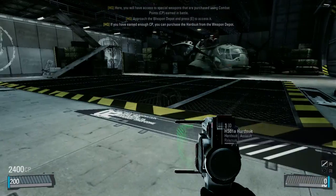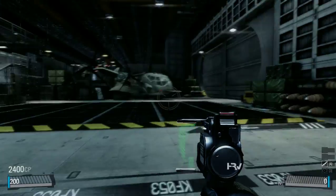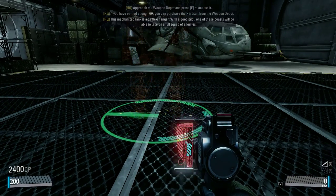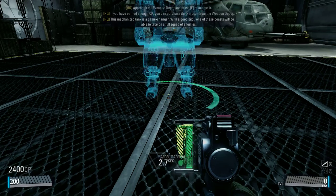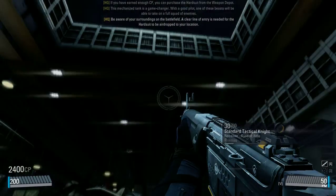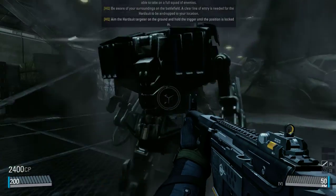If you have earned enough CP, you can purchase the Hardsuit from the Weapon Depot. This mechanized tank is a game changer. With a good pilot, one of these beasts will be able to take on a full squad of enemies. Be aware of your surroundings on the battlefield — a clear line of entry is needed for the Hardsuit to be airdropped to your location.